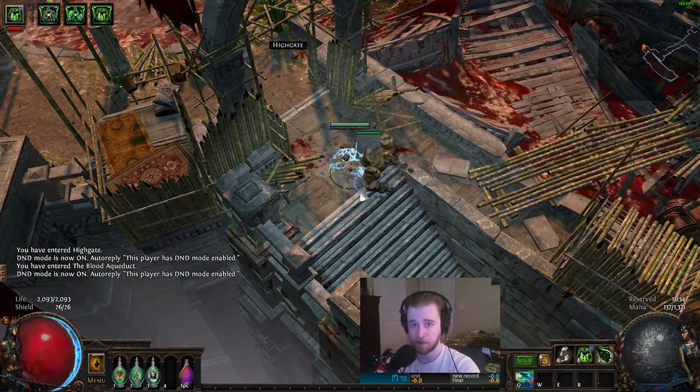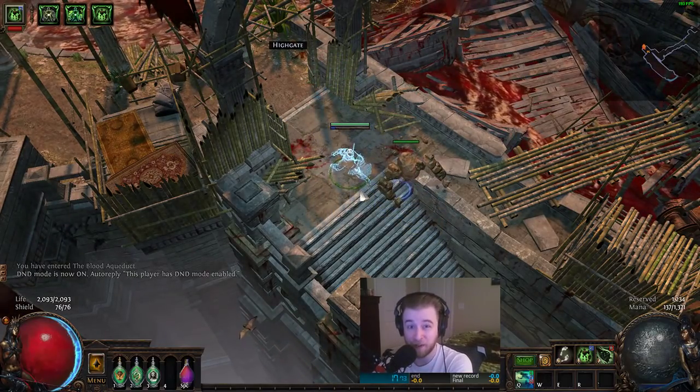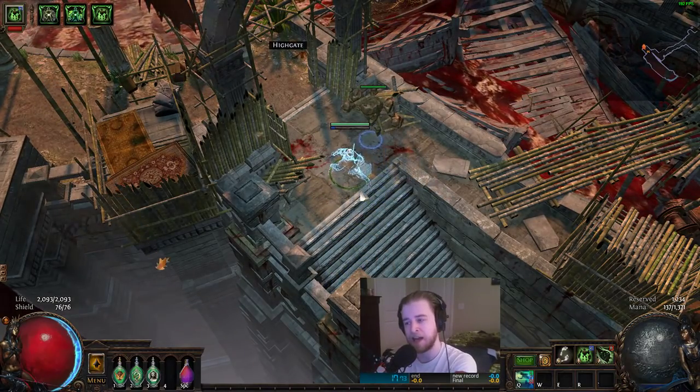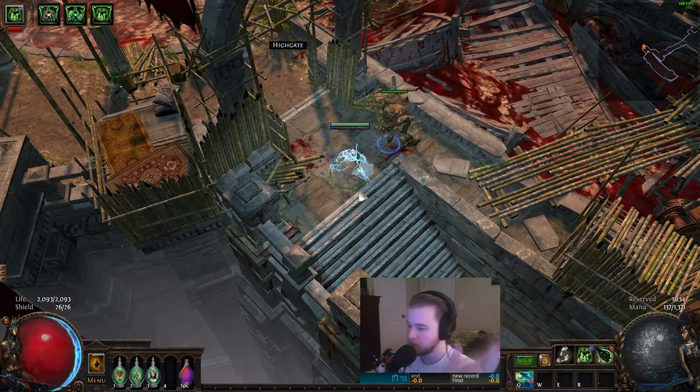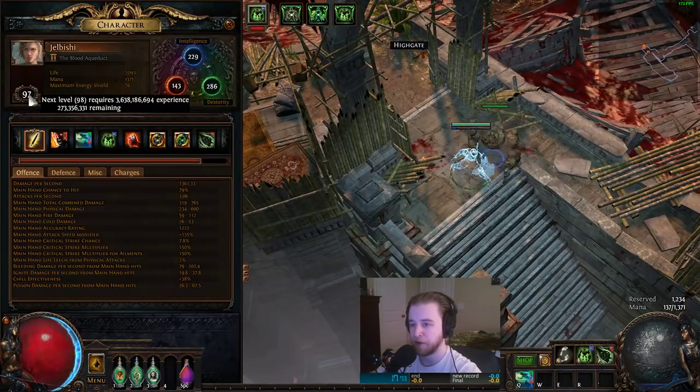For quick reference, the 630% character I ran the same test on — granted it could have been a worse layout — was running at between 17 and 18 seconds. This is, again, an 817% movement speed character at level 97.